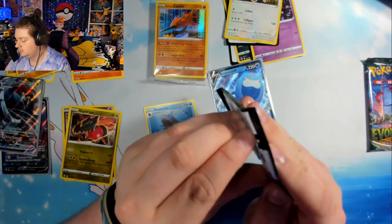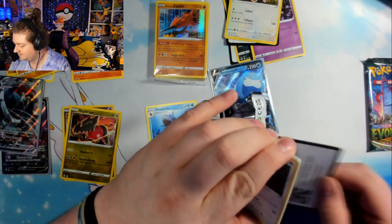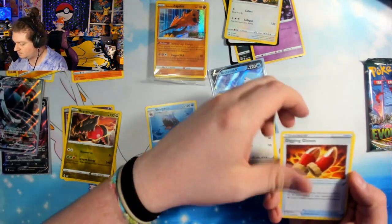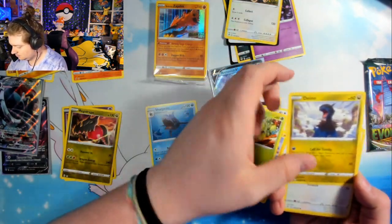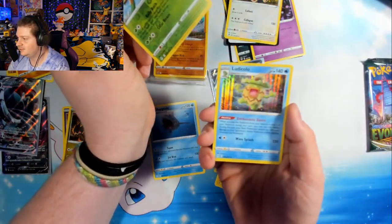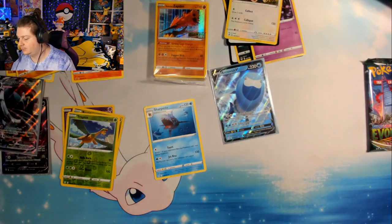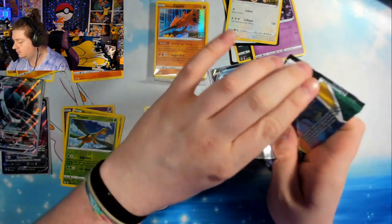Alright, number three. I'm feeling like we're due a holo. The dragon type. Ludicolo — I actually like that a lot. I know my camera quality is not there today, but I really do like that. So I guess that's our holo rare. And the last pack magic — let's see if we can make something shake.